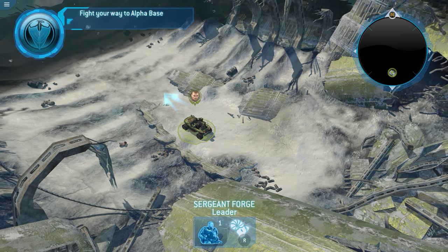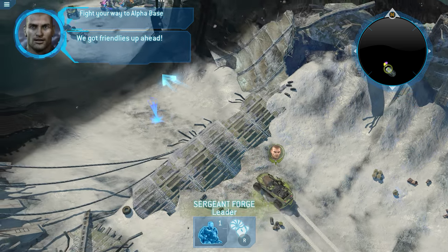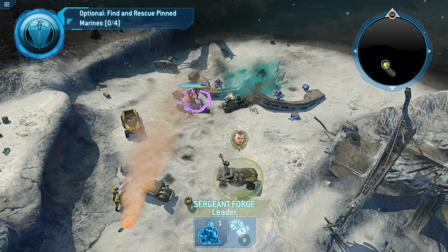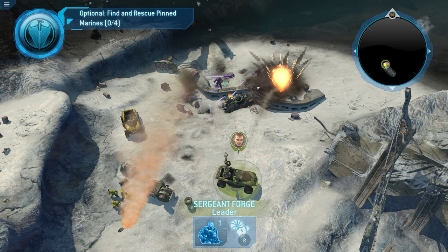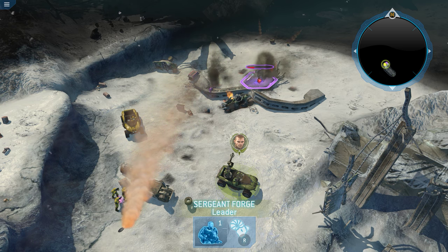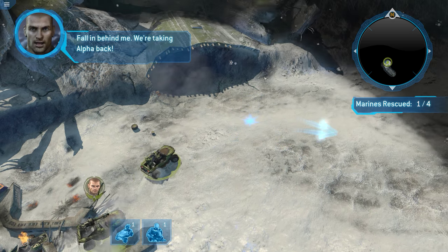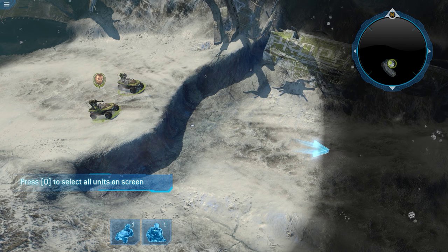All right, now we've got the first mission here. I'm going to play with mouse and keyboard only because I just want to see how good the controls are. Is it right-click to attack? It is, okay good — they adopted the standard RTS control scheme. As you can see, the graphics are pretty good. Obviously this is a remastered 360 game. The cutscenes were always well done — I think they were done by Blur, who also did a lot of the cutscenes for Halo 5. The cutscene quality definitely didn't suffer in this game. In fact, this game already had one of the best cutscenes in the Halo series.